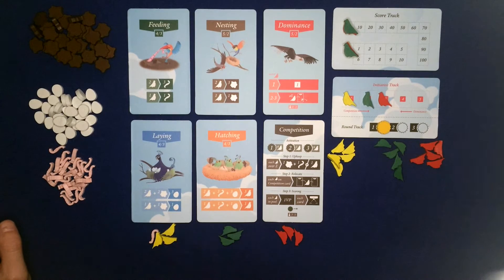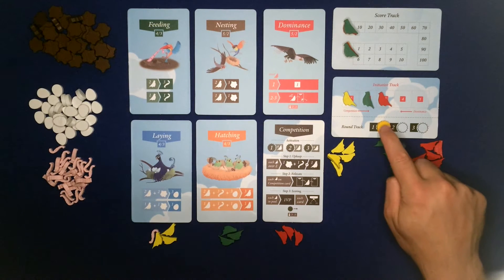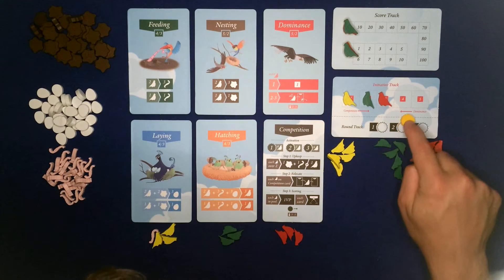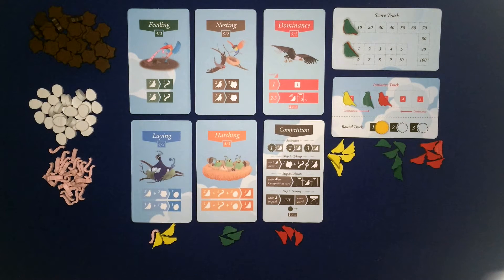The aim of the game is to have the highest score, as is most games that have a score track. In this game you will score three times: once in round one, once in round two, and once in round three. Whoever has the highest score at the end of those three rounds is the winner.